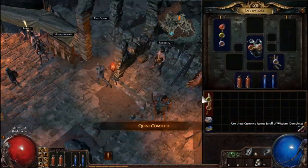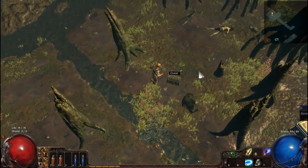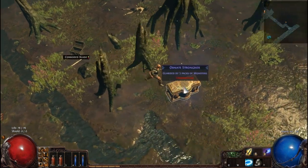I suggest doing this in Ambush, because strongboxes can really help. As you can see here, I find a golden strongbox — just yellow it, because at this level no one cares.